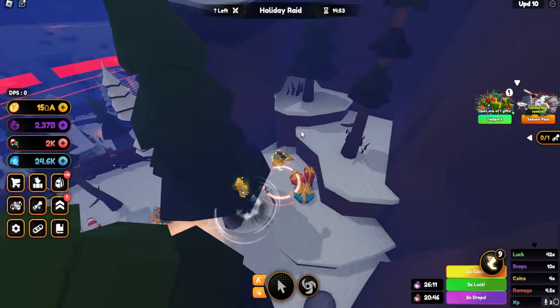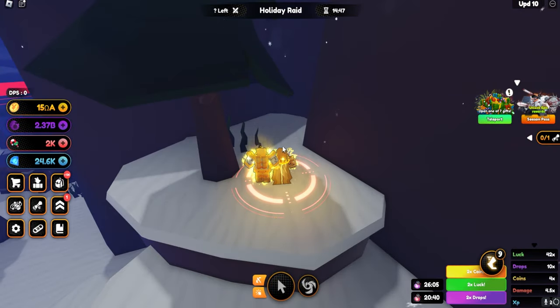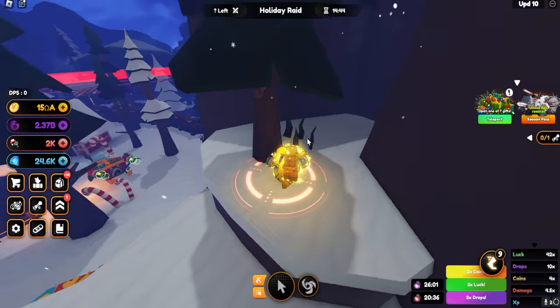So the third stocking is actually going to be near the spawn. It's going to be all the way back here, and you guys should find the stocking up here. I believe it is a blue one and it should give you a drop potion. So that is what the third one is.